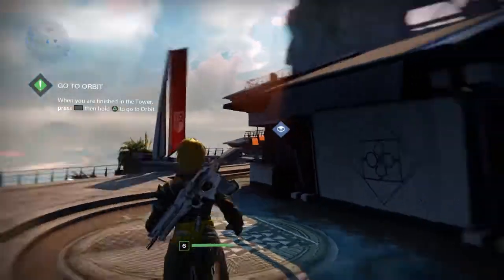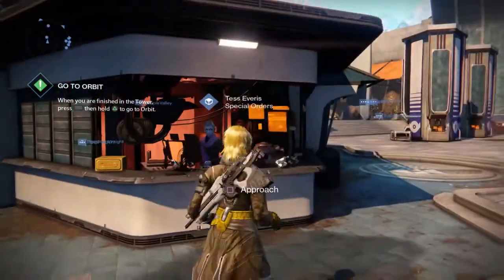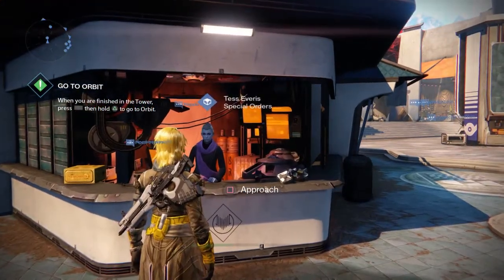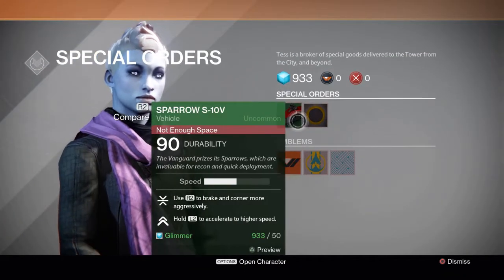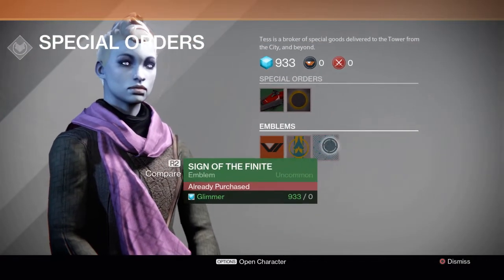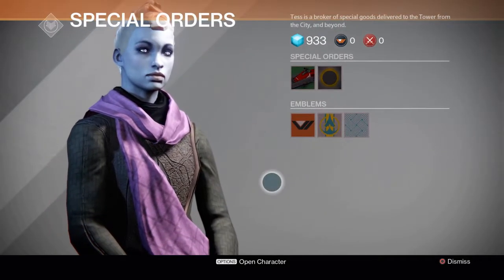If you happen to delete any of them or somehow they've gotten misplaced — like if your sparrow gets destroyed or anything like that — you can come over here and talk to Tess Everest of Special Orders. She'll actually have duplicates of all of your downloaded content. Also, she'll have the emblems from your Bungie.net if you've entered any of those codes onto the website.